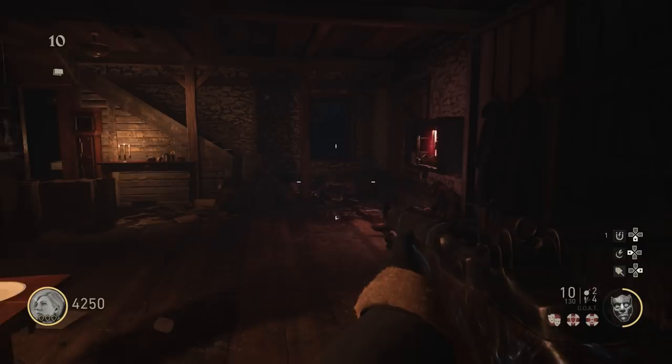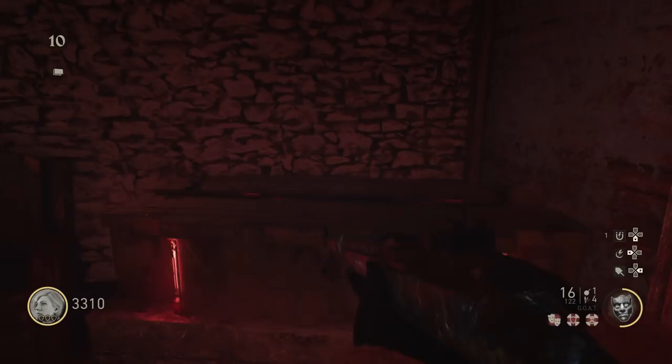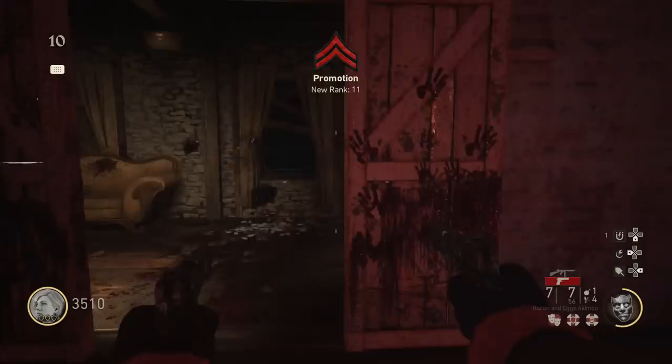Groesten House is a very small and actually quite difficult map in World War 2 Zombies. The first thing you will need to do is unlock the Groesten House map itself. The way you do this is by completing the casual easter egg in the Final Reich. If you complete that, then Groesten House will be available as a map separately, whereas usually you can only experience it in the prologue.